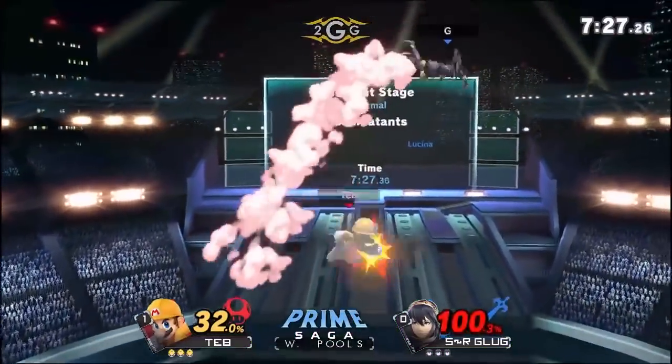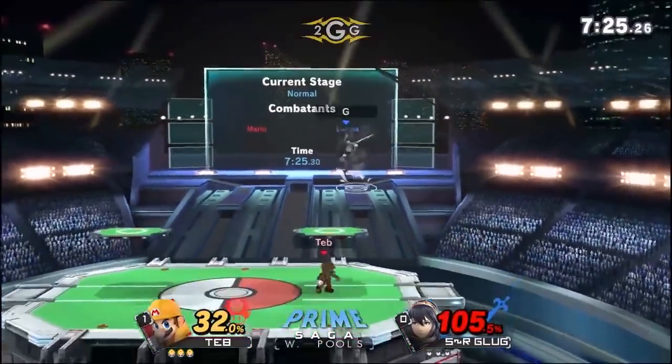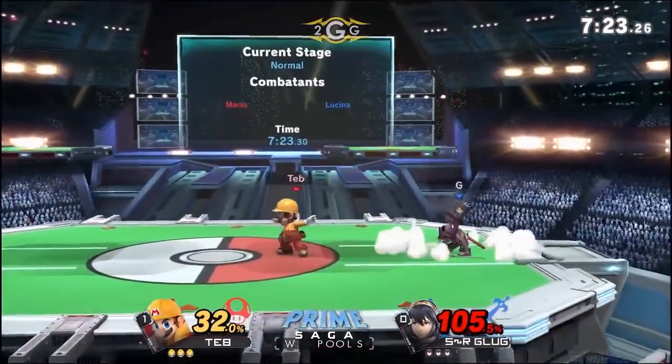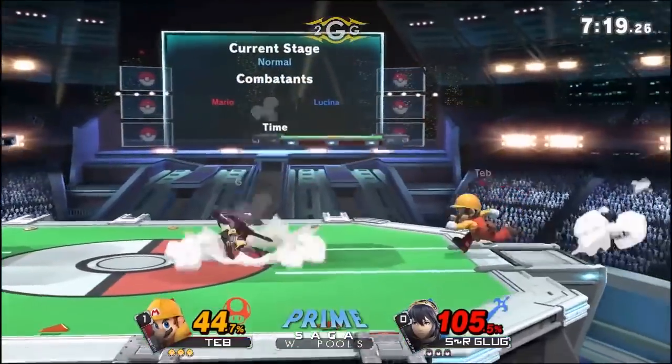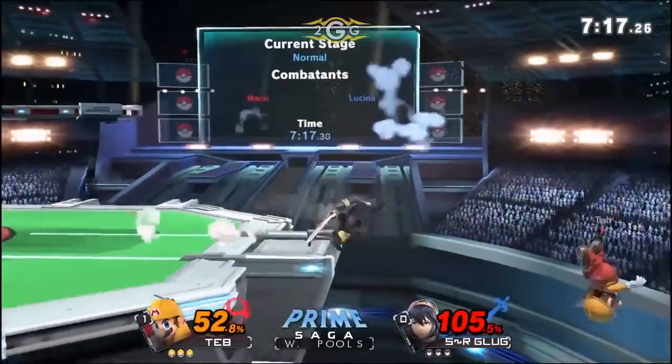Good parry, punishing the up air, and now we see a couple of up airs of the zone, up B connecting. It's surprising looking at this turnaround right now. Teb looking like he sort of was lost in the beginning of game one and then brought it back at the ending, and now suddenly running away with this.